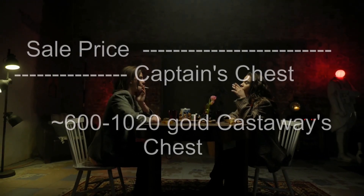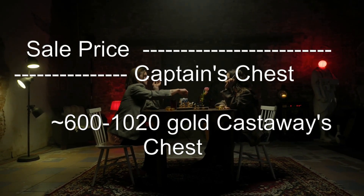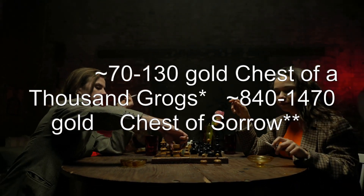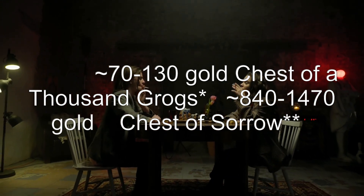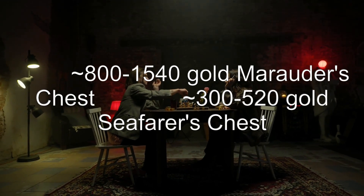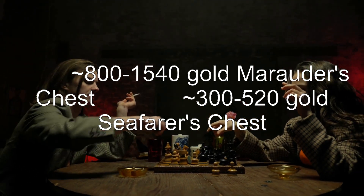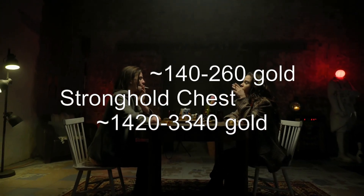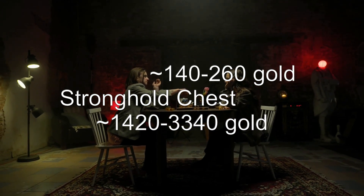Chests and their sale prices: Captain's chest ~600–1020 gold. Castaway's chest approximately 70–130 gold. Chest of 1000 Grogs ~840–1470 gold. Chest of Sorrows ~800–1540 gold. Marauder's chest approximately 300–520 gold. Seafarer's chest approximately 140–260 gold. Stronghold chest ~1420–3340 gold.